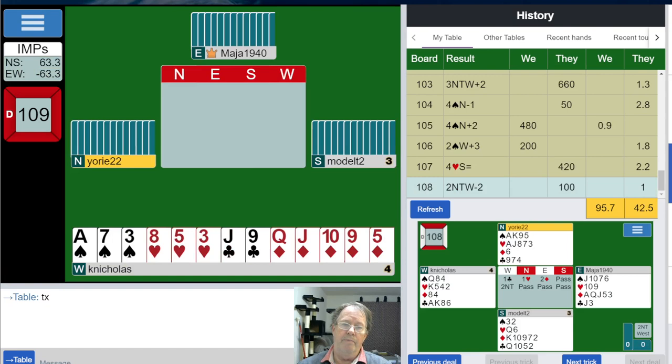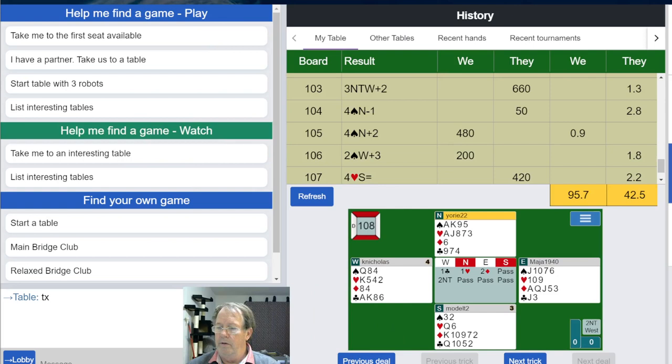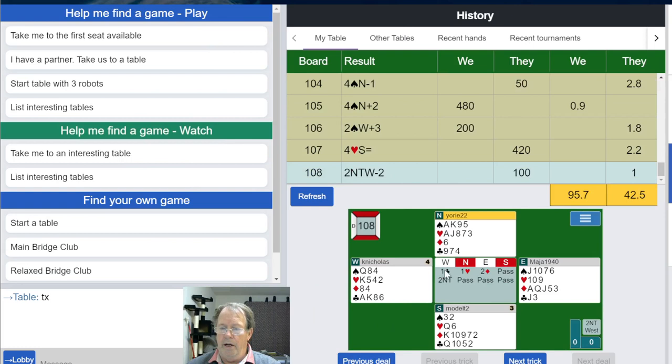Let's look at that hand. I bid one club, north overcalled with one heart, two diamonds — two diamonds shows strength that I don't have, forces me to rebid, and puts us in a bad position. The correct bid here: one club, one heart, one spade. South may pass, and then I bid one no trump. One no trump might not have been any more makeable than two no trump, but it would only have gotten them 50 points.